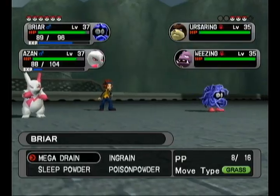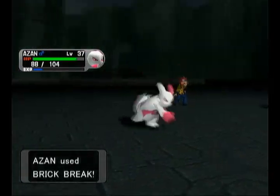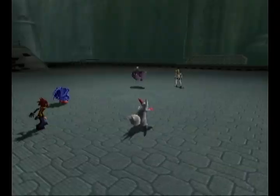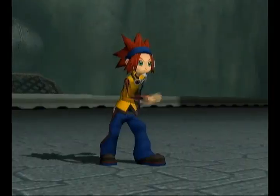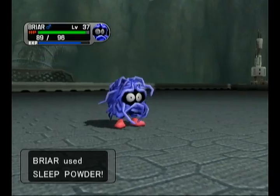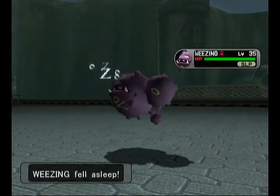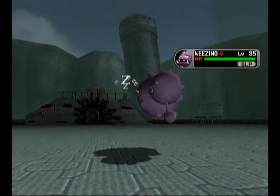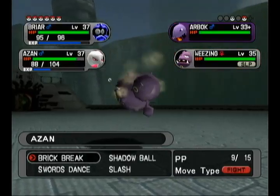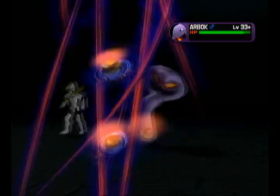We're starting there — that's the offensive one. And here is our Shadow Arbok. There's a Weezing and an Arbok — hey, it's funny. There's actually a trainer on Mount Battle that has a Cacnea and Chimecho, and they say 'I've heard there's someone with the same team as me, do you know who they are?' Yeah, it's James.